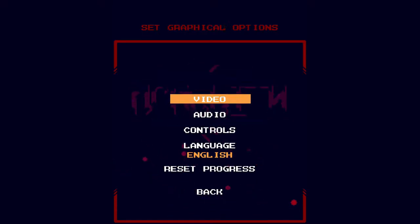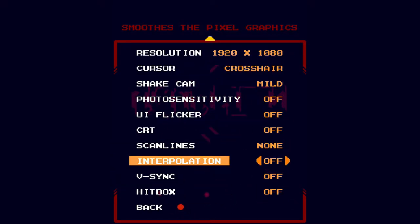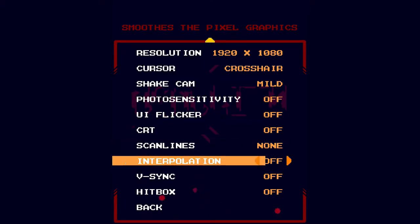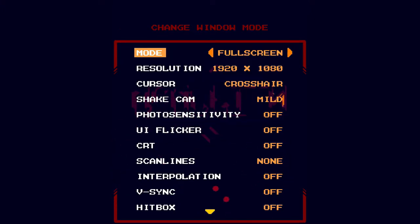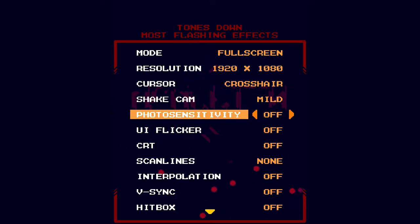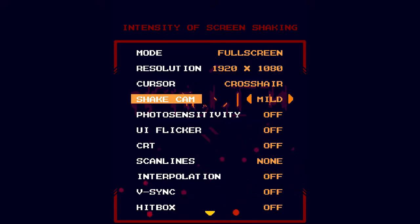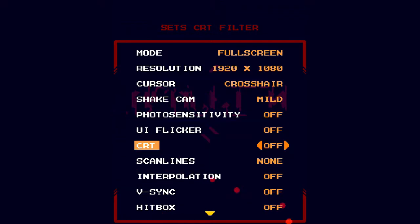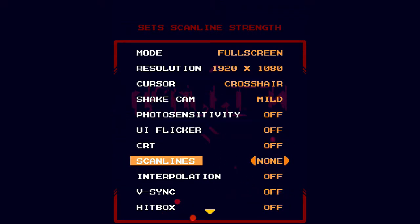It just looks really damn good. It starts with the bilinear filter on by default, which I used to have off — it just suddenly was on after an update. If you've played this game before, it has an update called 'After the End' which adds a sort of post-game, kind of like Binding of Isaac — levels after the last level.